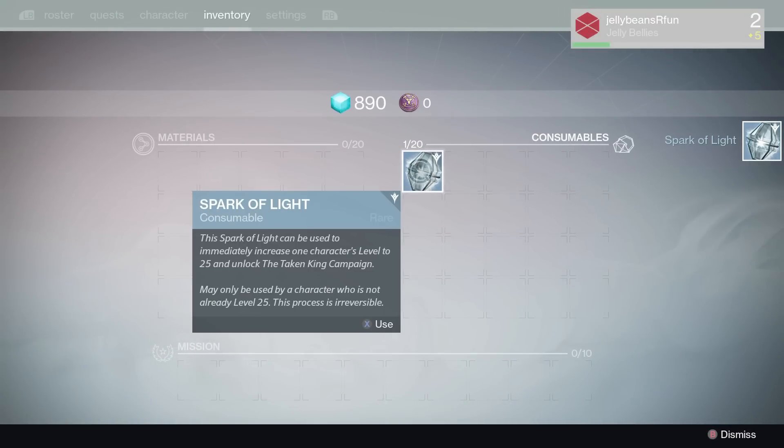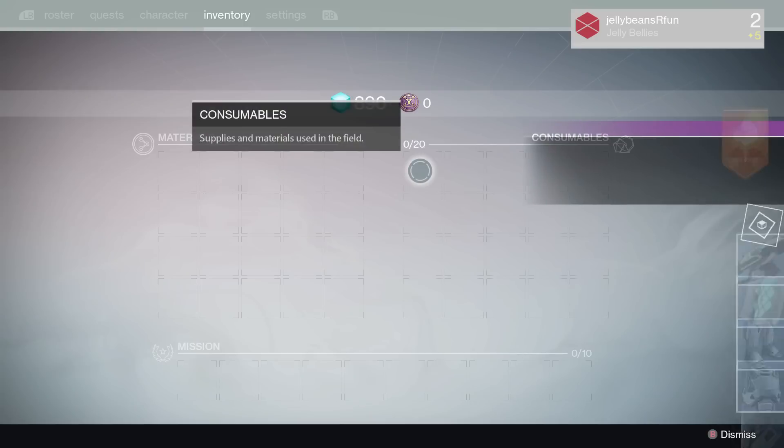The Spark of Light can be used to immediately increase any character's level to 25 and unlock the Taken King campaign. It may only be used by a character who is not already level 25, and this process is irreversible. This is a one-time use for your account and console - so if you have an Xbox One, you can only use this once on that Xbox One.